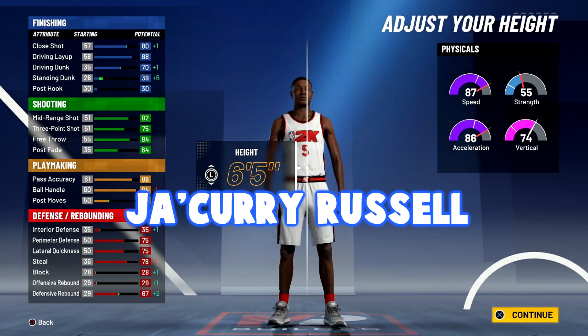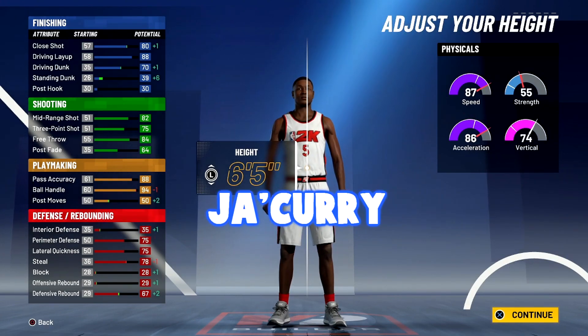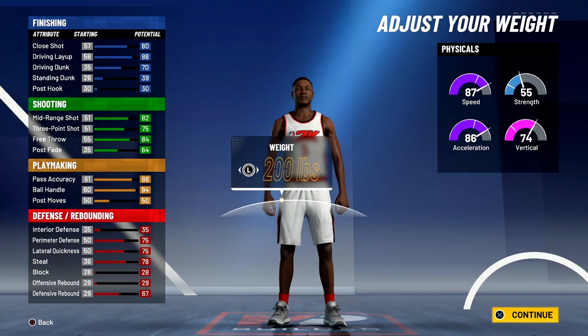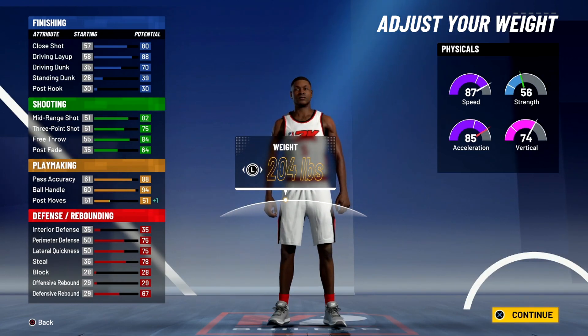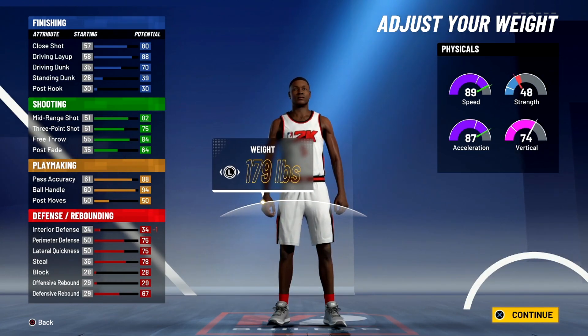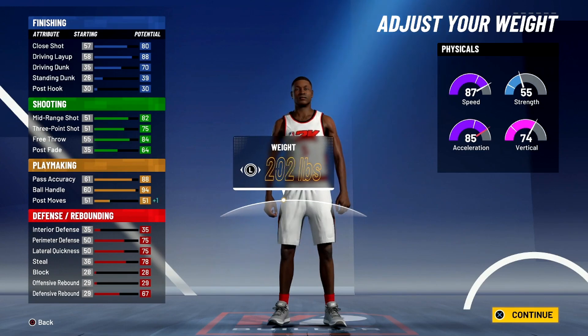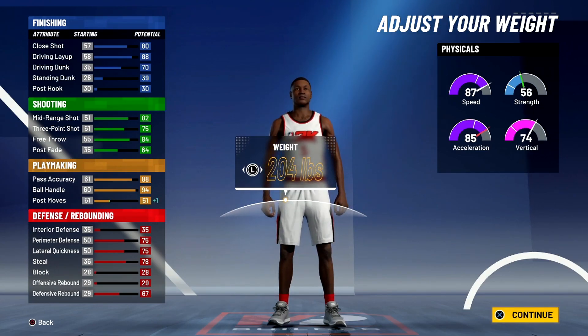We're just gonna call him Jacari Russell — that's the new name, Jacari Russell. He's 6'5" and we're putting weight at 204 pounds. Don't go lower — when you go lower you're just weak against other point guards. At 204 we get more strength and we're still fast.